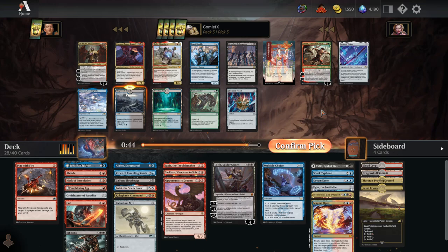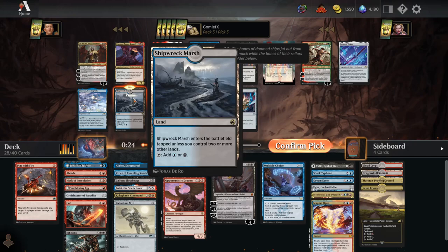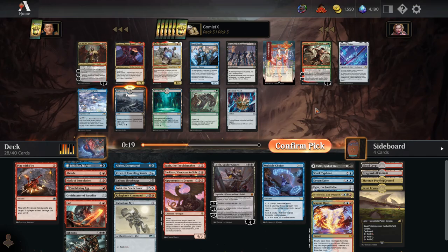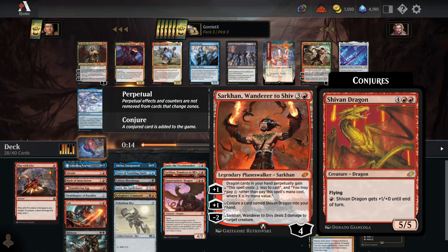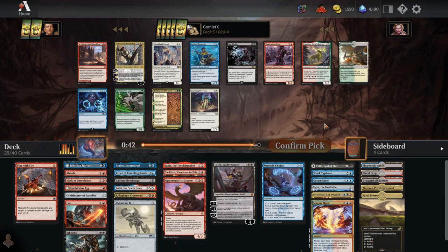Now I take a Shipwreck Marsh. Poppet Stitcher is very powerful but we don't have the sacrifice fodder to double up for the Casualty. Prosper is really, really good though — drawing an extra card every single turn it stays on board, and we get treasure tokens every time we cast cards exiled with it. Prosper is on that borderline of taking over a Shipwreck Marsh, but I think I have a lot of good win conditions — Planeswalkers like Sarkhan, Lolth, Ugin, Nicol Bolas, and Tybalt. Let's just make sure our mana is great. Taking the Shipwreck Marsh. There was also a Vessel of the Firemind — might have been better, but I missed it.